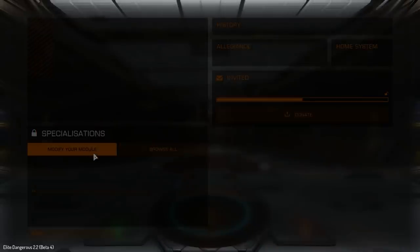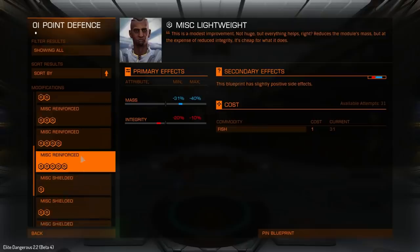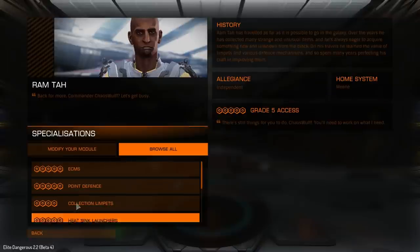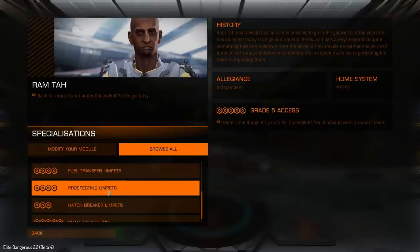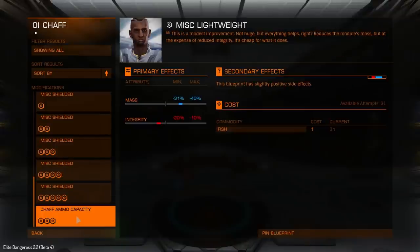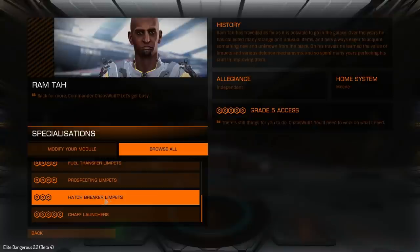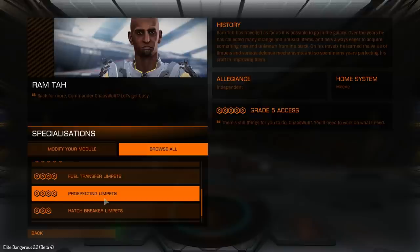If we go back into the engineer's workshop and browse all, we basically have these for anything with ammo — like the point defense and the chaff launchers. Going to the bottom there, it gets extra ammo capacity, so that's a lot better. It's not just the normal ones I thought we had — we actually have something a little bit better.